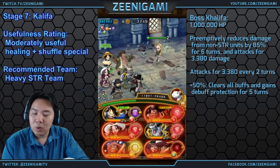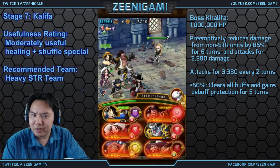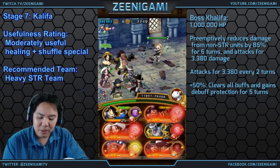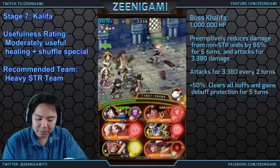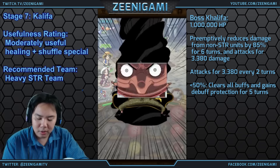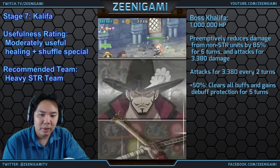She has 1,000,000 hit points and attacks for 3.4k every turn, preemptively attacking one time for 3.4k — so be very careful if you're using a double Monster Chopper team. Below 50% she'll put up a debuff protector for 5 turns and remove special effects. So if you have Golden Hunt Usopp, use her early. You can save your Mihawks for later to burst her. I'm probably just going to kill her pretty quickly — I'll use Mihawk here and see if we can get away with it.